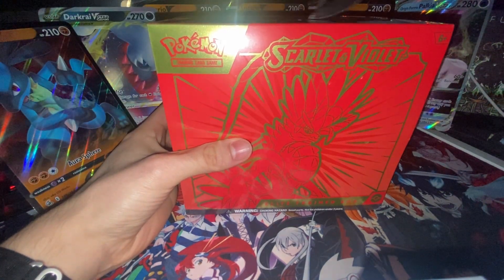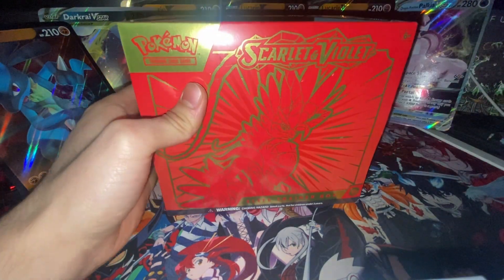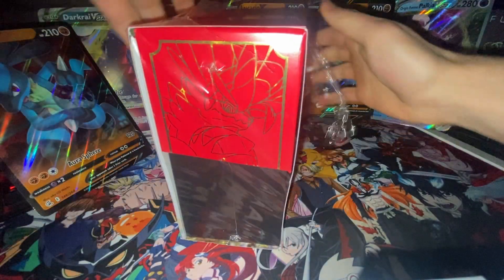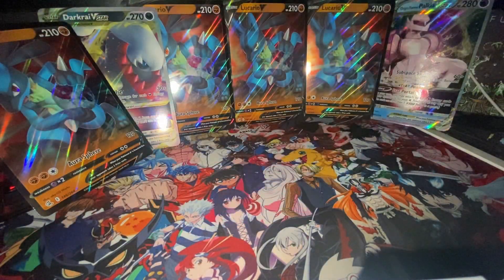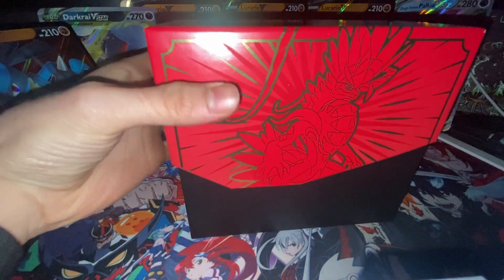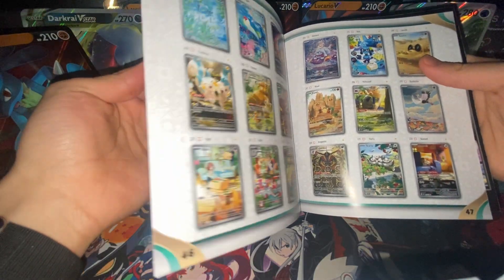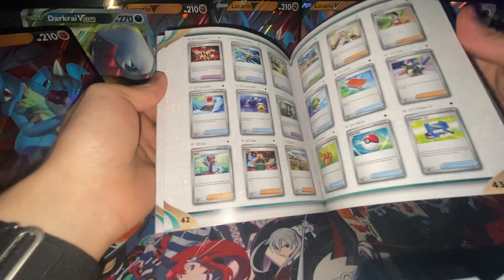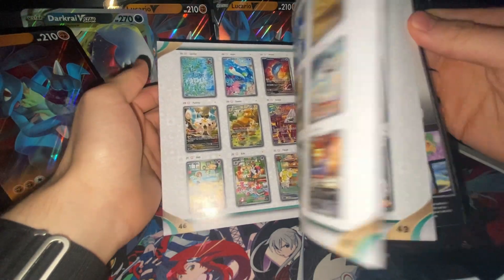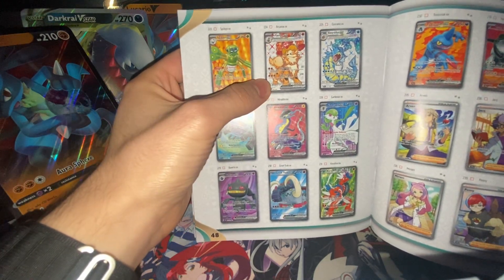Today I have the Scarlet and Violet Elite Trainer Box. I'm gonna open it and see what's inside. I honestly opened one of these booster packs the other day and it was so amazing that I just had to cop this. There are so many nice cards in here. I want an EX — I'm definitely gonna get an EX. I want that Arcanine EX.